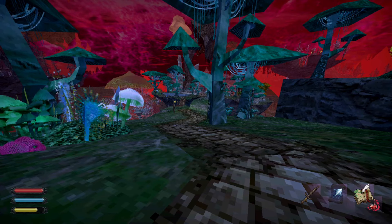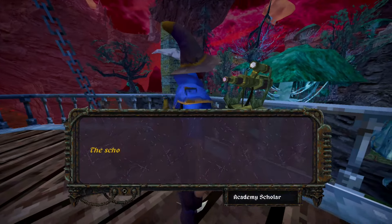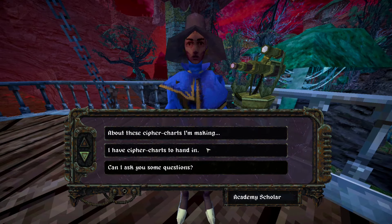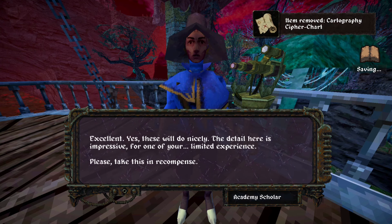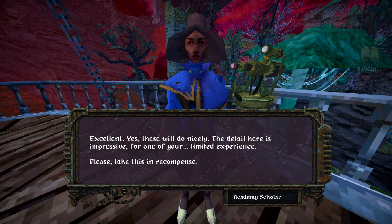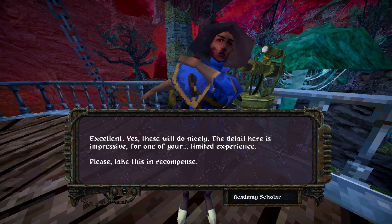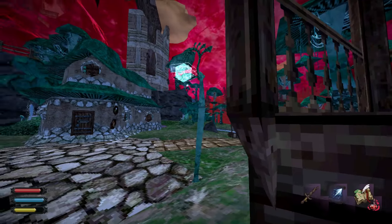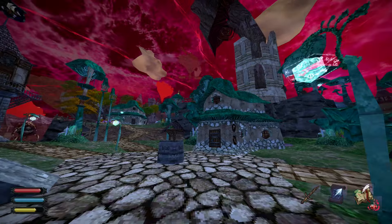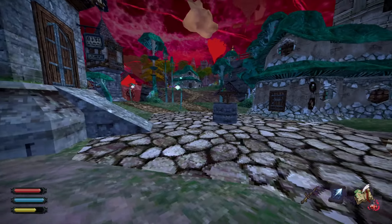Let's go back to the Cartographer and see what reward he has for us. Cartographer, I need my reward — I have a quest to hand in. We receive 28 gold coins, some papers, and a strange landmark. The quest Flying High is also updated because we got a recommendation — probably now you'll be able to enter the Academy, and that's really important, friends. If you found more landmarks in the village, please let me know in the comments below. I hope you enjoyed the map guide, and I'll see you in my next adventure!